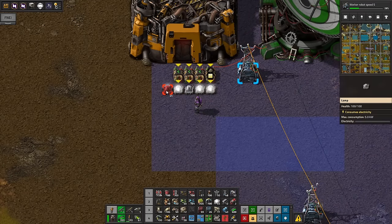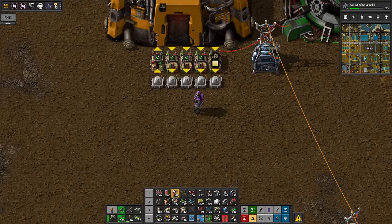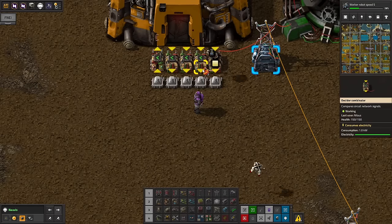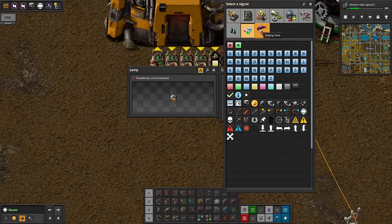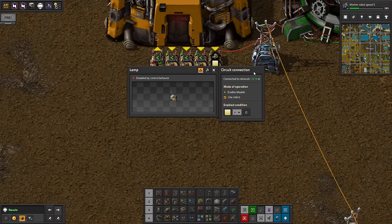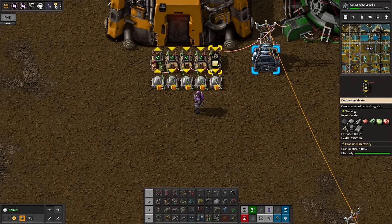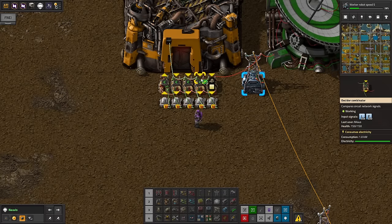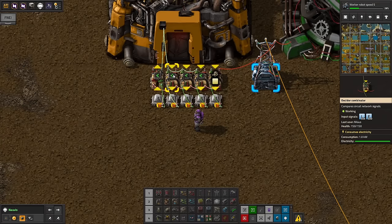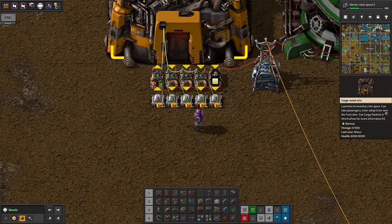This combinator says: if yellow signal is greater than zero, output green. So one condition is — does something somewhere request it? Yes. The second condition is: do I have enough cargo in here? The variable F tells us how many stacks are available. If I put in three stacks, I get a signal of F equals three. So the condition is F greater than or equal to 200 — that's 200 stacks — and that also outputs a yellow signal.